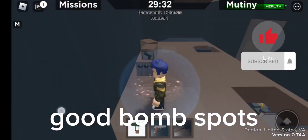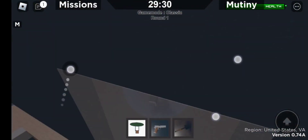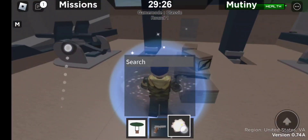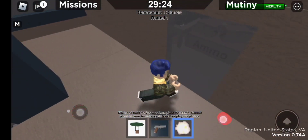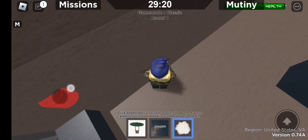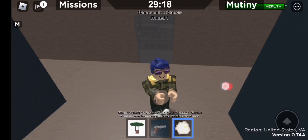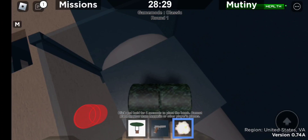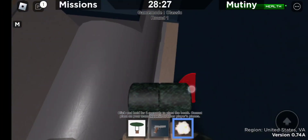Hi guys, welcome back to my channel. Today we're gonna be learning some bomb spots in Zeppelin Wars. These are gonna be my personal favorite bomb spots — specifically for the time bomb. We're gonna be going into the time bomb placements, so one of the better places for a bomb spot would be on the fuel tank.